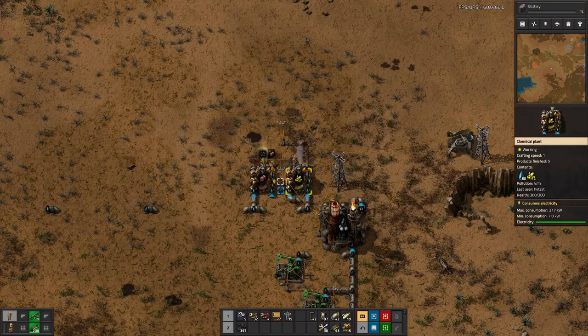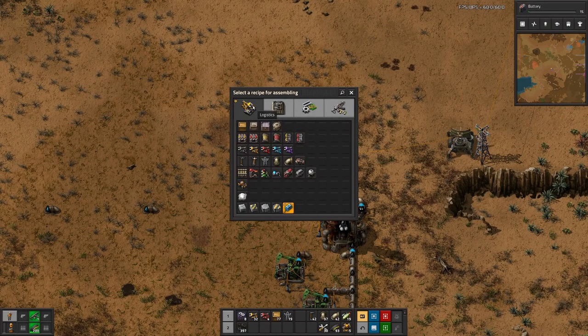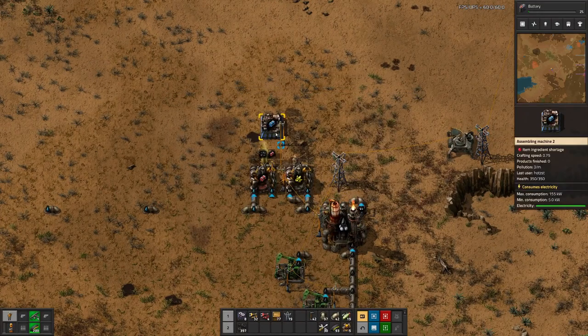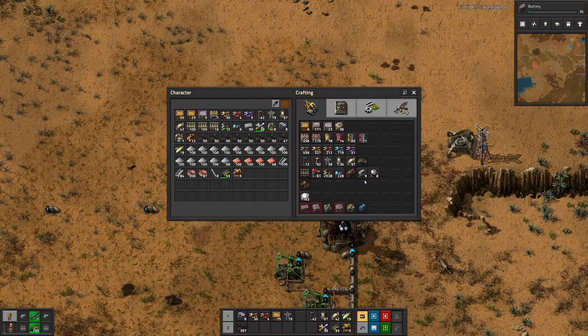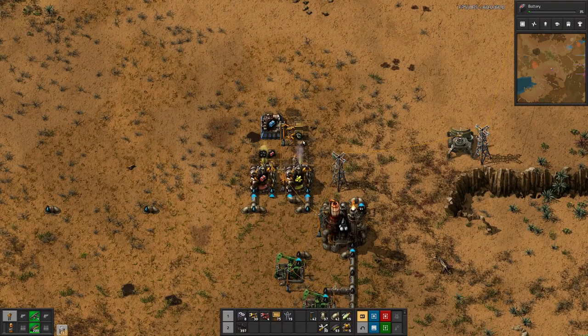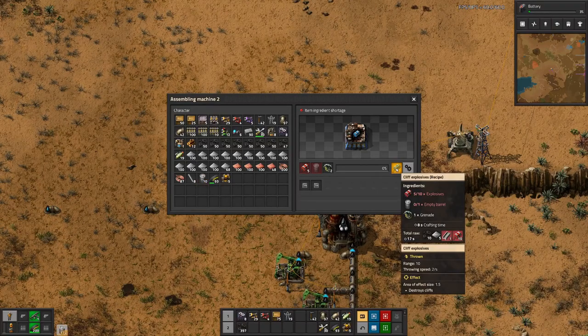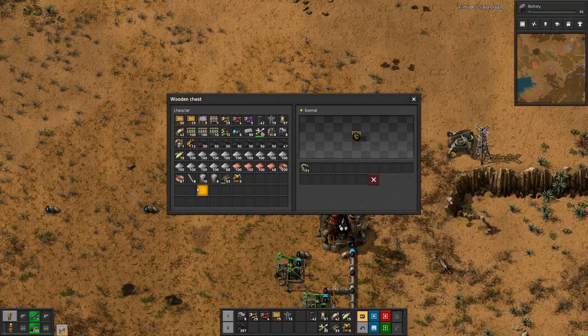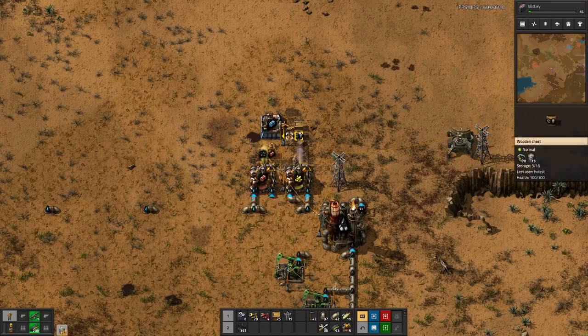We can craft a few barrels, so let's build that here and have another set of chests. Put in the hand grenade there, then build the barrels. One cliff explosive takes 10 explosives, but only one barrel and one grenade, so the explosives are the part where we consume most.